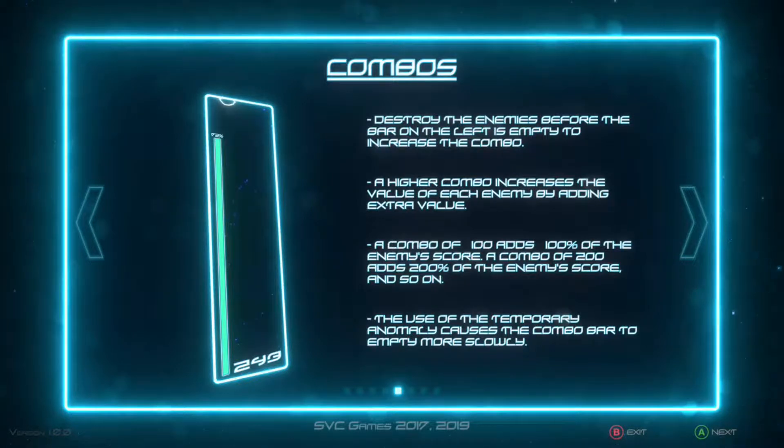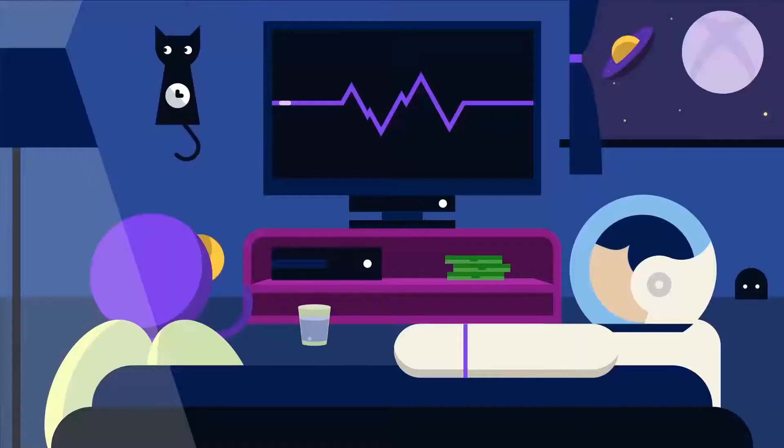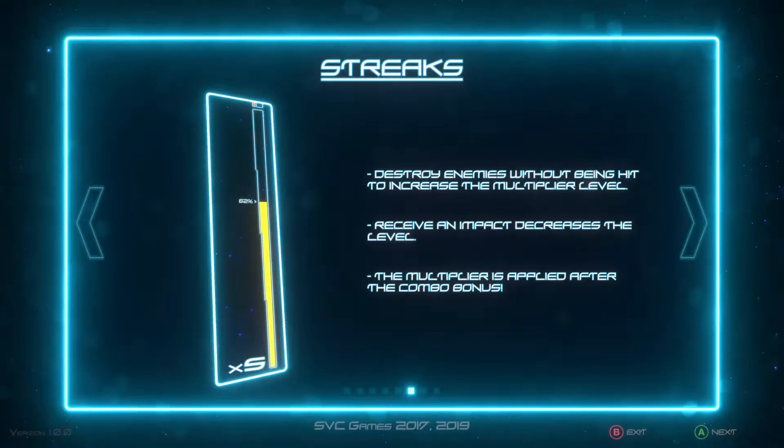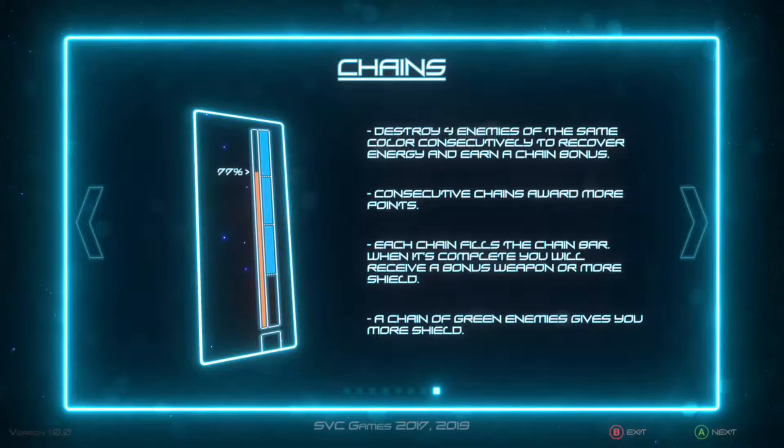Using the temporal anomaly causes the combo bar to empty more slowly. You also have streaks — destroy enemies without being hit to increase the multiplier level; receiving an impact decreases it. The multiplier is applied after the combo bonus. For reflex bonus, destroy enemies as soon as they appear for a multiplier of ×5; the longer an enemy remains active the smaller the multiplier, down to ×1. Destroy 4 enemies of the same colour consecutively to recover energy and earn a chain bonus — consecutive chains award more points, and completing the chain bar earns a bonus weapon or more shield. Green enemy chains give you more shield, so look out for them.